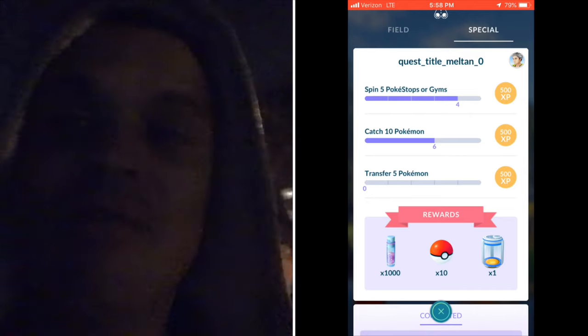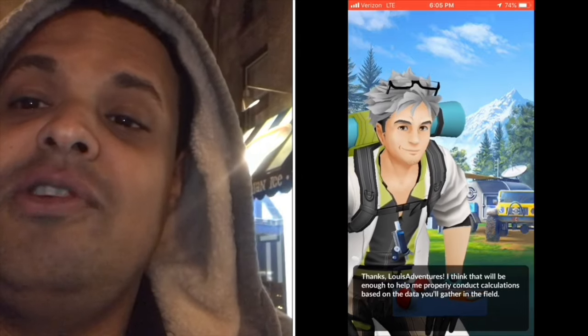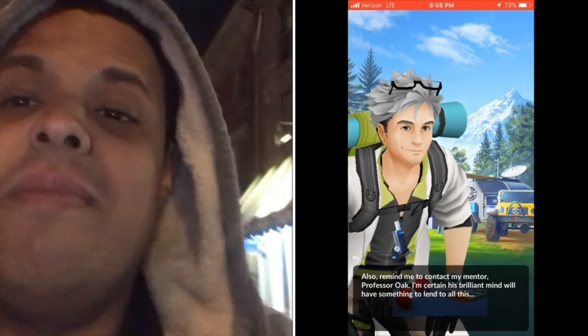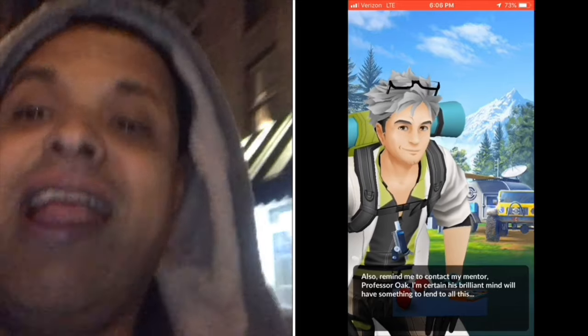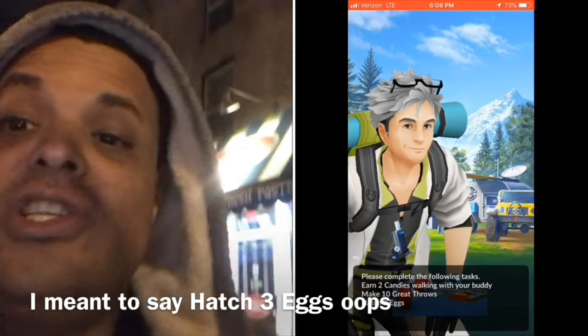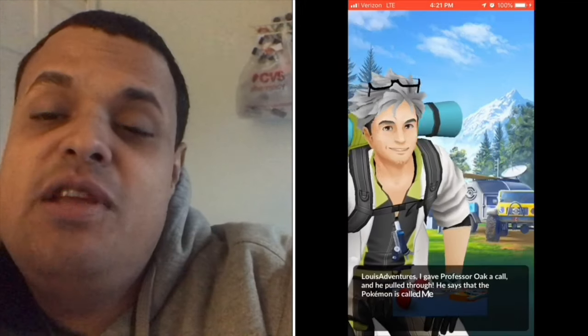The first quest requires me to catch 10 Pokemon, spin 5 PokeStops or Gyms, and transfer 10 Pokemon. For quest number 2, we have to earn 2 candies by walking with our buddy Pokemon, make 10 great throws, and hatch 2 eggs. We just completed quest number 2.